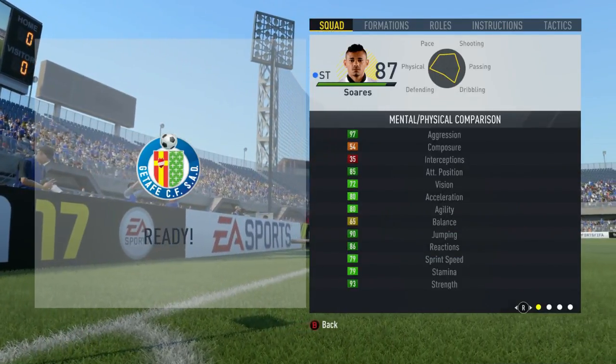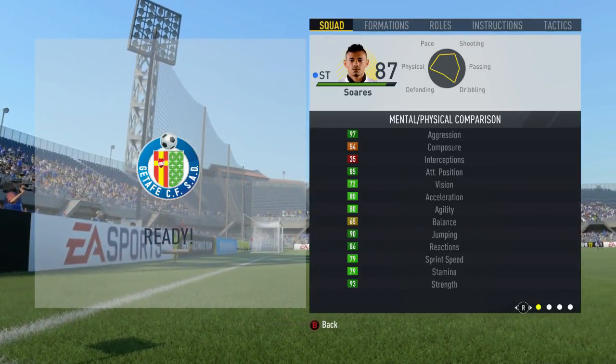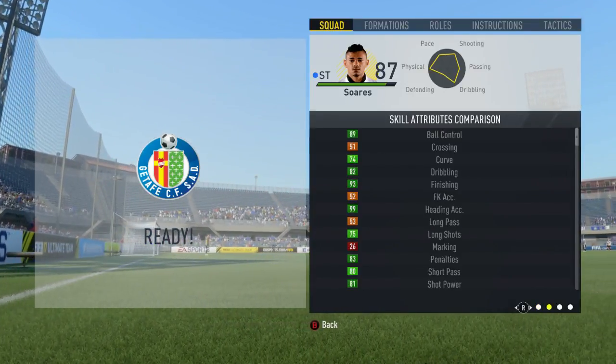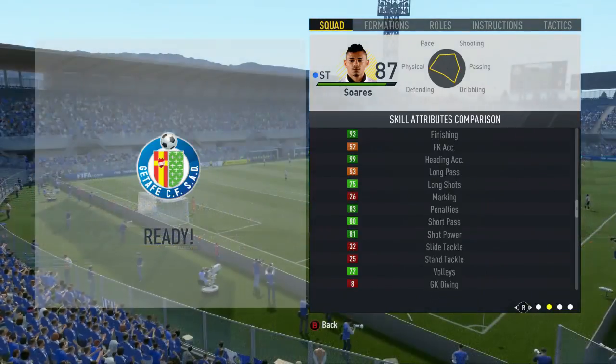Looking at Suarez's in-game stats, the 4 main stats that stand out to me are his 97 aggression, his 93 strength, his 93 finishing, and his 99 heading accuracy. He has the specialists of Poacher, Aerial Threat, Strength, and Complete Forward, and he does not have any traits.